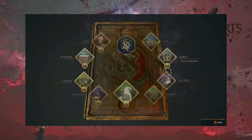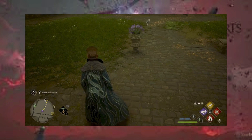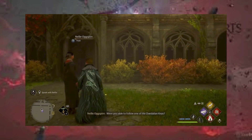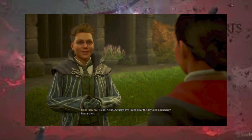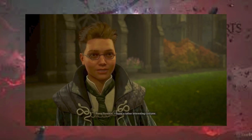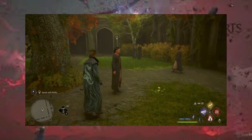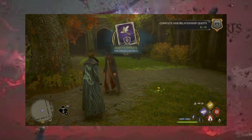Let's head back to Nellie. She is in the Transfiguration Courtyard. I'll meet you there. Let's go talk to her. Were you able to follow one of the Daedalian Keys? Hello, Nellie. Actually, I've found all of the keys and opened my house chest. Oh, wonderful. What did you find? I found a rather interesting costume. Brilliant. Well, thank you for solving that mystery for me. I always wondered what those keys would lead to.